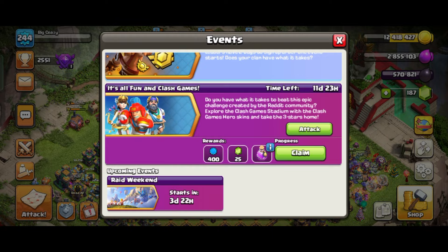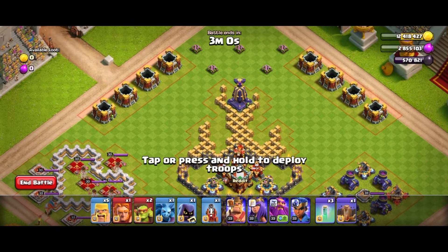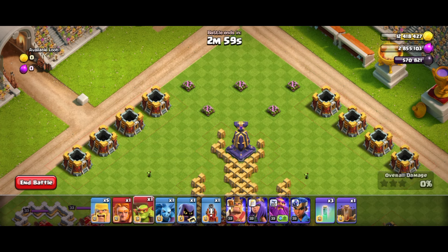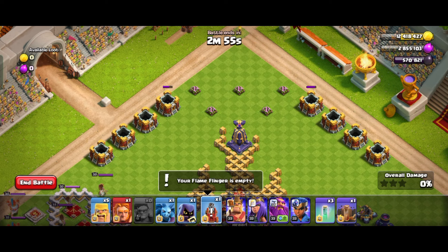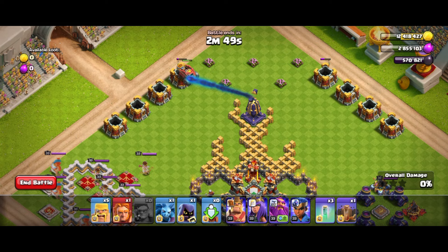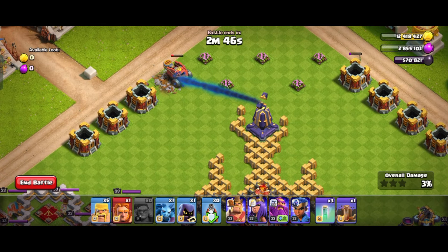Let's head in there and I'll show you guys step by step what I did. Basically, I used the super minions — I dropped one at the left side storage and another one on the right side. Then I dropped my siege machine on the left side where I dropped the left side super goblin.